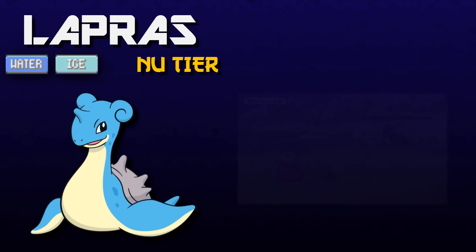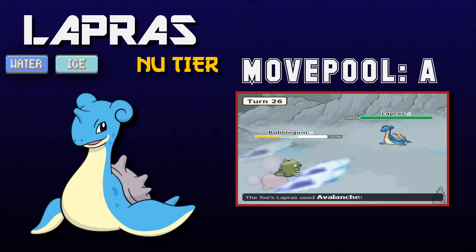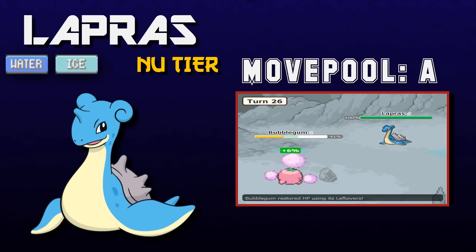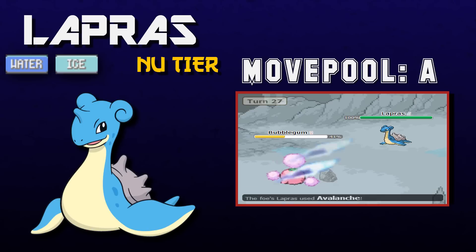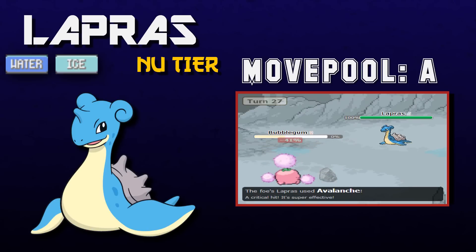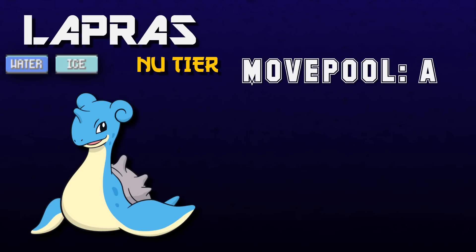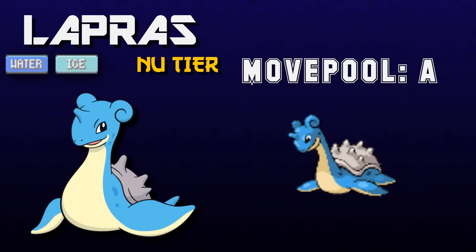Moving on to the move pool, I chose to give Lapras an A in this department. That's because it has a really good diversity of attacking moves, including things like Hydro Pump and Blizzard for STAB, as well as Thunderbolt, Thunder, even Psychic and Outrage. This thing has a lot of good attacking moves at its disposal. They can be very hard hitting, especially when getting STAB from moves like Hydro Pump, Blizzard, Ice Beam, Surf, and Waterfall. It's very diverse and can learn a lot of different types of moves.